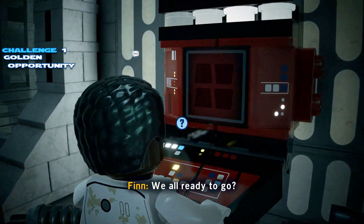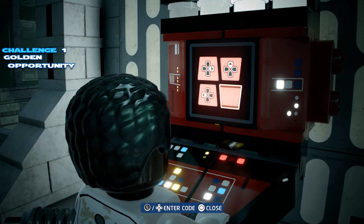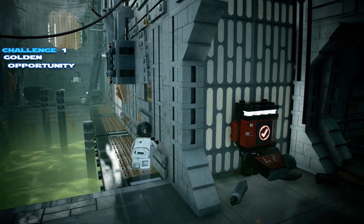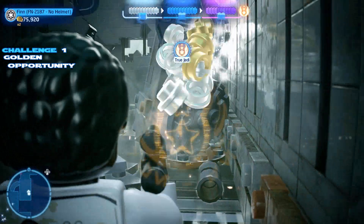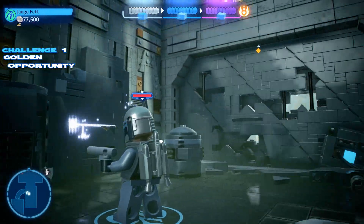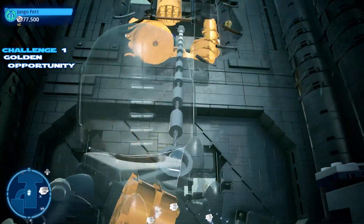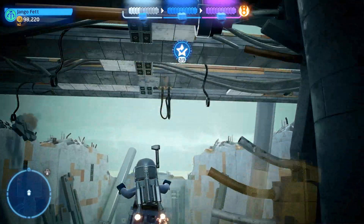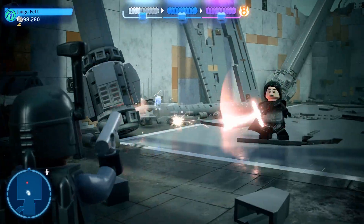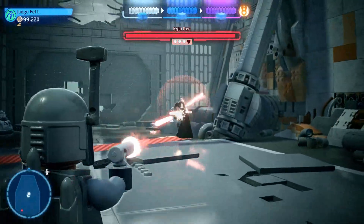We'll switch to a villain character and use this terminal that was hiding behind some debris. Match them up and it should give us access to the other side via this little side walkway. At the same time, we're also getting the true Jedi status. Make sure you don't carve through that wall and go in there to open that door. What we want to do is switch to a bounty hunter and melt that gold up top - it's going to reveal a grapple point and a purple stud, which pushes us way over the top. And of course we get through this doorway without having to open it, giving us that challenge - the Golden Opportunity.